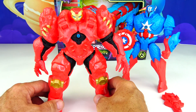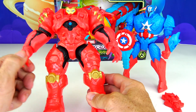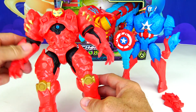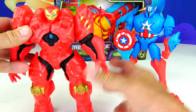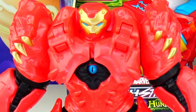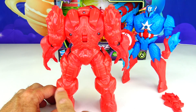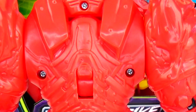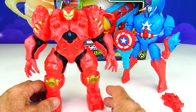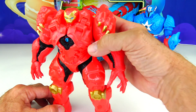Here's Iron Man — check him out, he is so cool. He moves at the arms and at the elbows too on both arms. Just look at all this cool detail with the claws and the gold on the knees. There's a look at the back — all that etching and detail is pretty amazing. Iron Man also has a cannon reveal and a little blue eye in the middle.